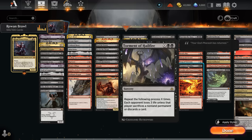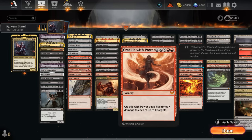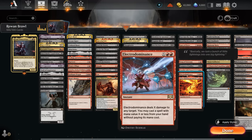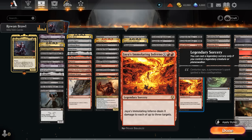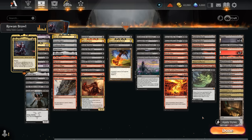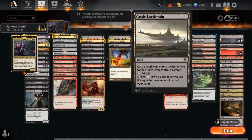Torment of Hailfire is one of my favorites — we repeat the following process X times: each opponent loses three life unless they sacrifice a non-land permanent or discard a card. The goal is to cast it for enough mana that the opponent runs out of permanents and cards to discard. Then there's Crackle with Power as an excellent mana sink targeting multiple things, Electrodominance which lets us cast another spell from hand for free, and Jaius's Immolating Inferno which requires a legendary creature or planeswalker but can be more efficient when taking out multiple things.